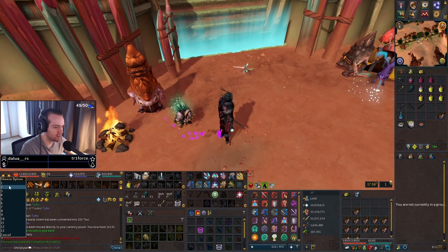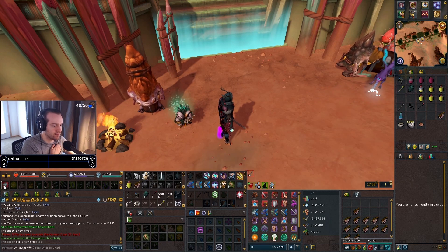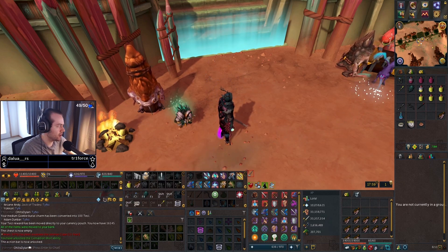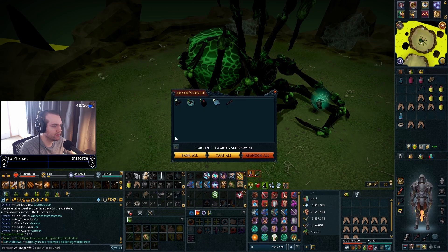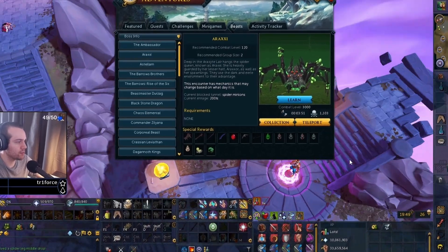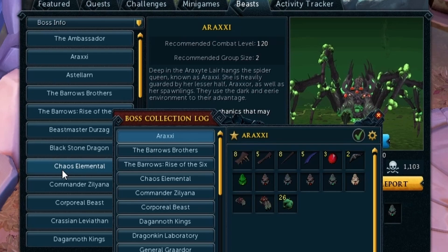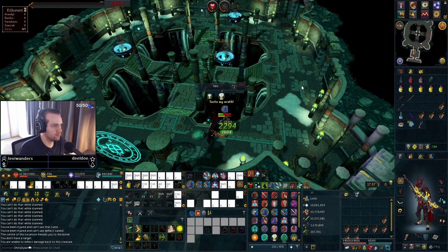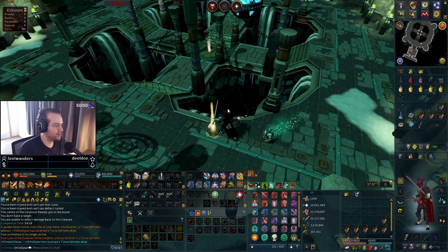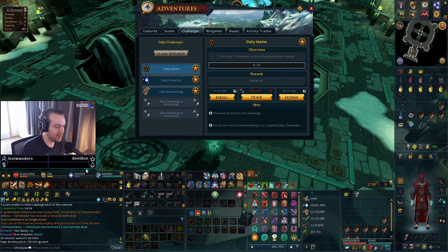First ability! That is very nice. Last kill middle leg — KC number 1103! We gotta get three more middle legs now. Torva full helmet! Nice — that's also 64.5 million. That is kill number 32.